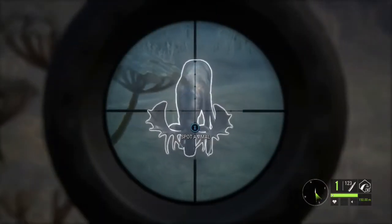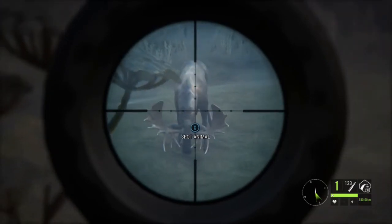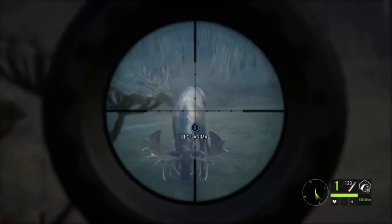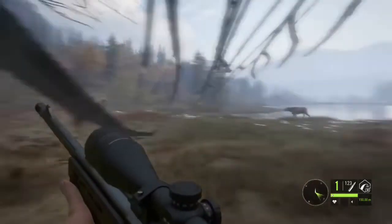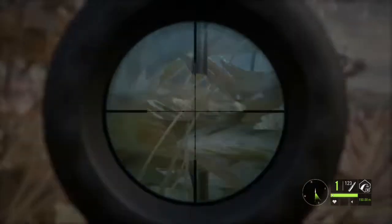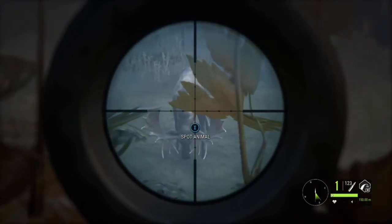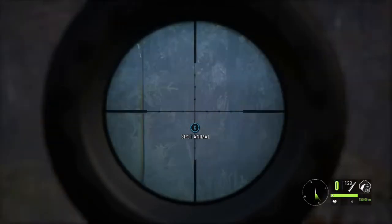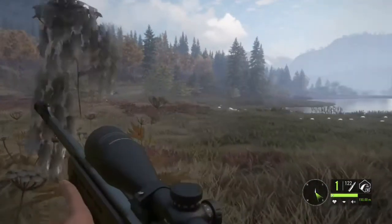Switching over to the 338, already zeroed for 150. Just waiting for him to lift his head up and take the shot. I really don't want to take a neck or head shot. He's not going to raise his head, so we're going to have to go ahead and take the shot — not ideal for me but I can do it. Let's lay down so she doesn't spook while I take this shot. That should be an instant kill and it certainly looks like it is — we see him laying up there.